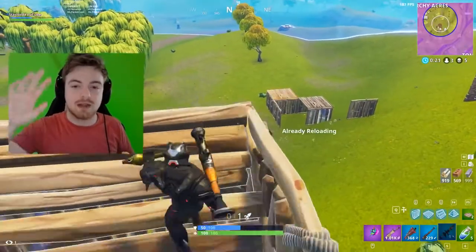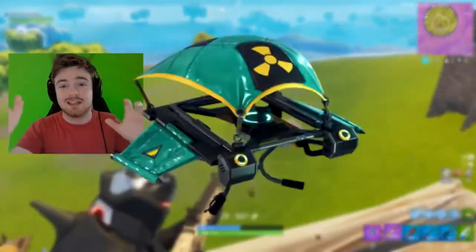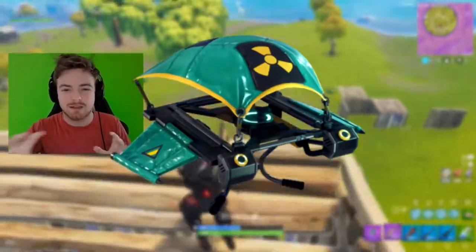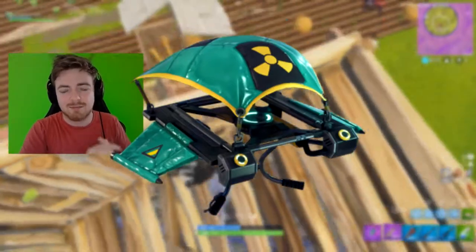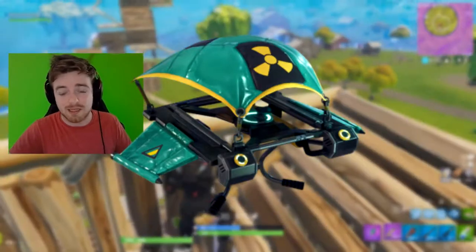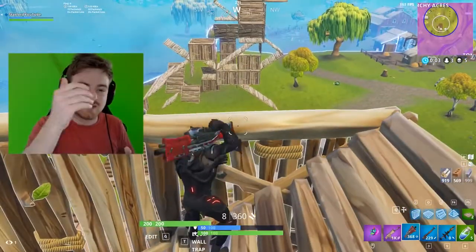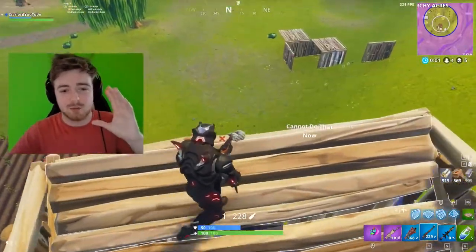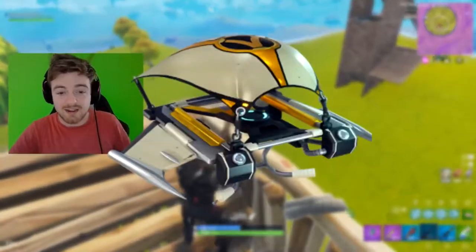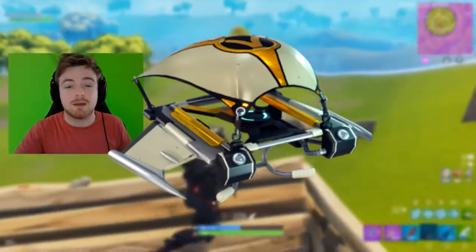Finally we're at the gliders — there are only two of them. The first one on screen goes with the hazmat suits and doesn't look too shabby, but it's kind of leather and not really my type. The next glider goes with the superhero skin — it's gold, sticks to the same color scheme, and is fairly basic overall.